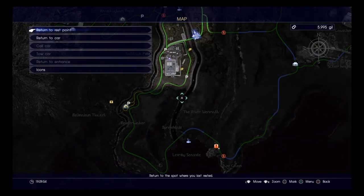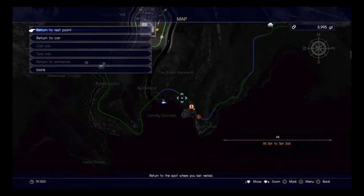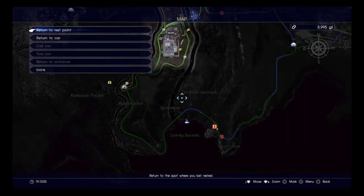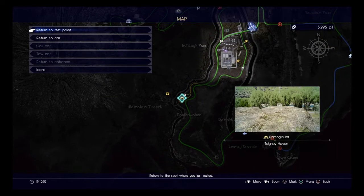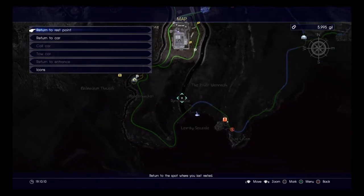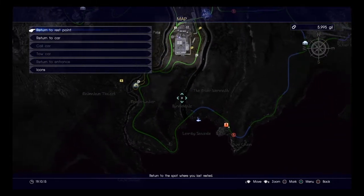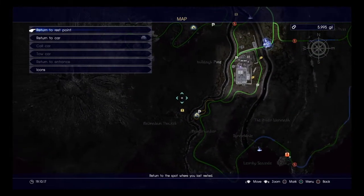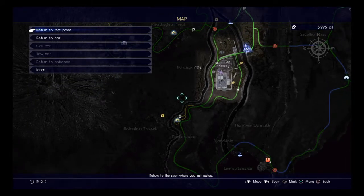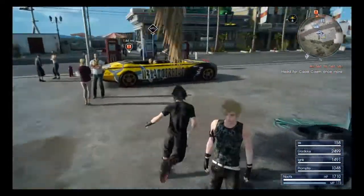So what we're going to do is just follow the main quest line, which requires us to head down towards Cape Kayam. However, we have several enjoyable side quests we can do. We can stop off at both the Malmalum Thicket and Larity Seaside. We'll definitely be doing some interesting things around Malmalum Thicket - it's where we need to go for a Sanya quest and some other things.